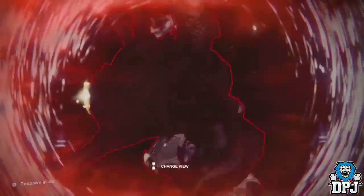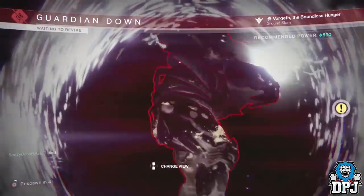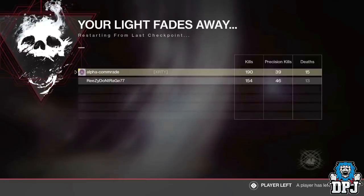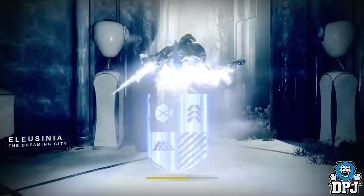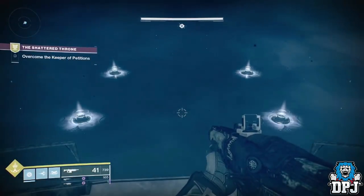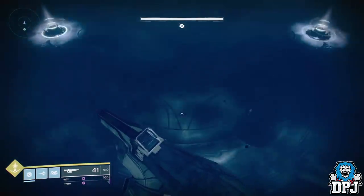The person who isn't the host dies and waits on that character select screen. The host then dies, and when the 3-second countdown timer starts, have the player on that character select screen choose to change character when the timer hits 1 second. If you time this right, when the host spawns back in, you can either wait for your teammate to rejoin or go on into the Ogre encounter, and the Ogre will not spawn — you can simply just progress through this mission.